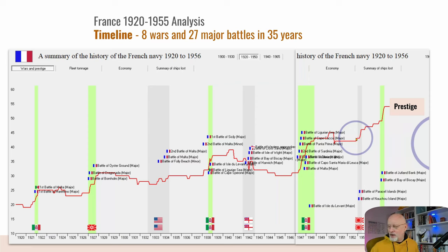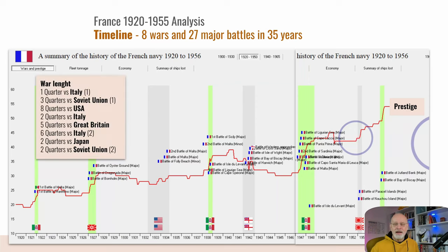So that's the overall shape. The war lengths, roughly calculated in quarters of a year: one quarter for the Italians, three for the Soviet Union, eight for America, two for Italy the second time, five for Britain, six quarters for Italy the third time, two for Japan, and two for the Soviet Union.